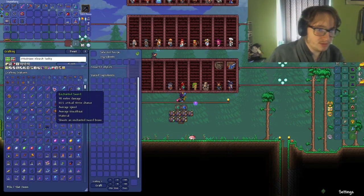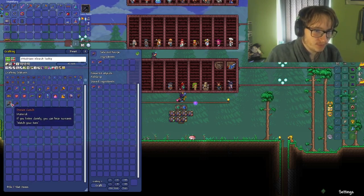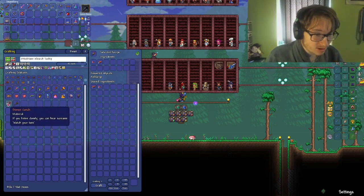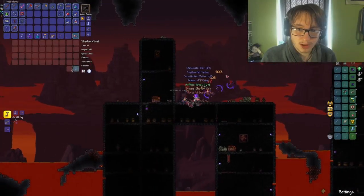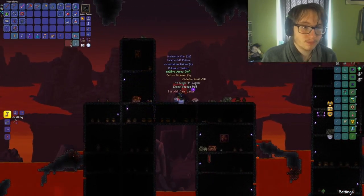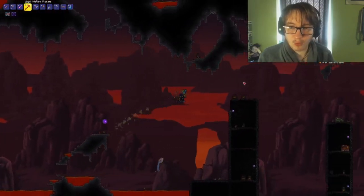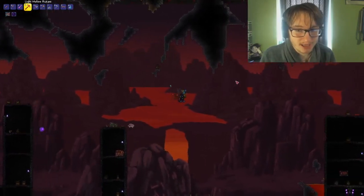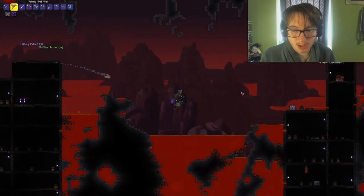I don't actually know what I can craft at the moment. I can craft the Demon Conch? The Demon Conch sends you straight to hell. We can do that — try to go on the right side this time. We got a shadow key. We got a Voodoo Dummy too. I plan to have the Wall of Flesh defeated by at least episode 10, maybe episode 8, but we're in episode 7 now so I don't know if that's gonna happen. I guess there's only one way of finding out.